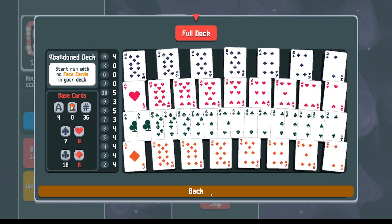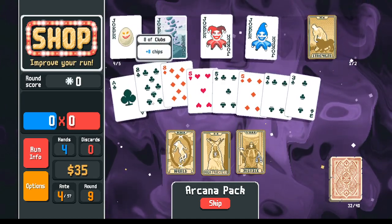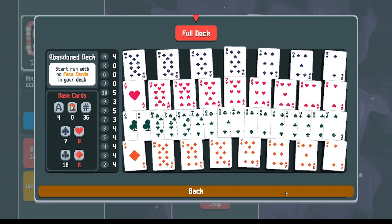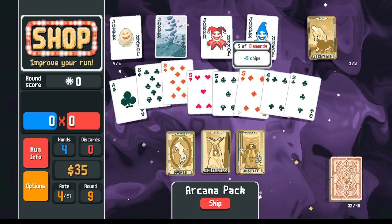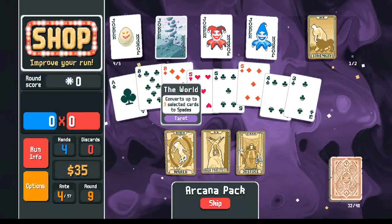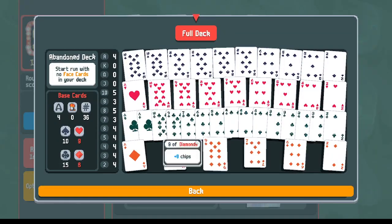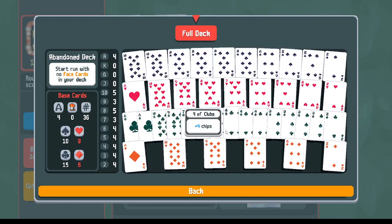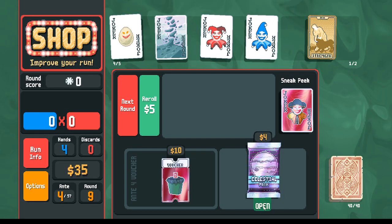If I could get two more tens and one more eight, or vice versa, that would work. I could get another eight here with clubs, giving me four eights of spades. I've got a five of spades, so maybe something like that — get rid of extra diamonds we probably don't need. Now we've got a backup: eights and fives, or eights and tens, versus fours and threes. With the extra money I'm going to buy a celestial pack.